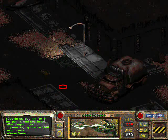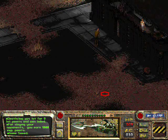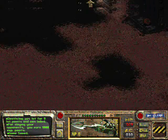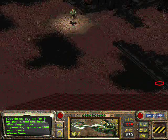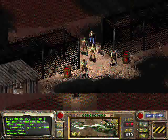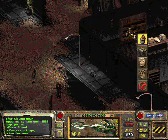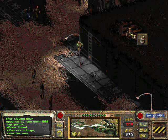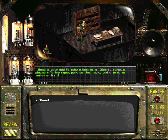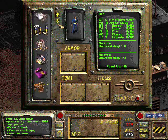Let's go to Smitty. Oh wait, I still have to go through another map. Let's just go here. And finally, let's go to Smitty's. And this is the upgraded Turbo Plasma Rifle.